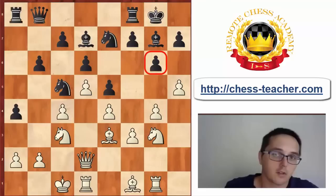In this video I will discuss how to attack the castled king, and mainly I will focus on how to play against this structure where black has pawns on h7, g6, and f7.